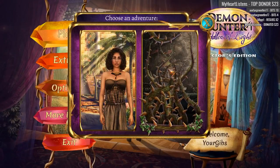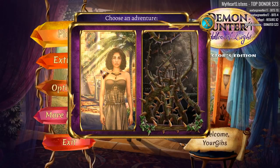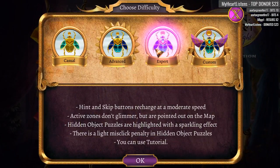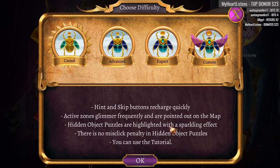You've got the bonus chapter here and the main story there. So let's just dive right in. Casual, advanced, expert, and custom. Let's go.